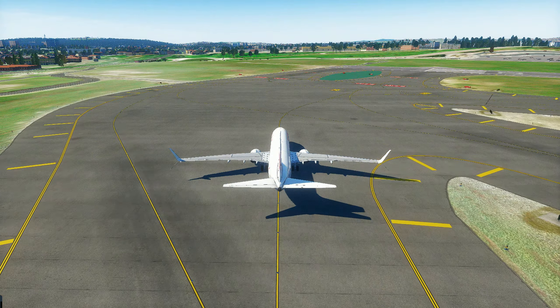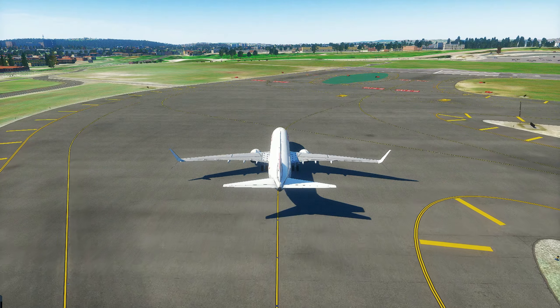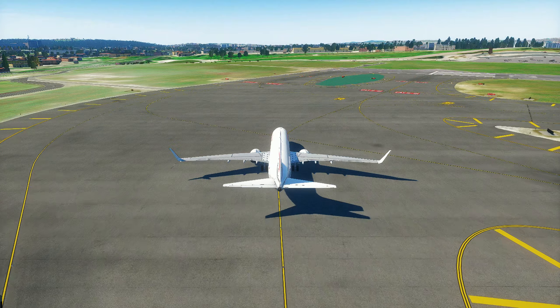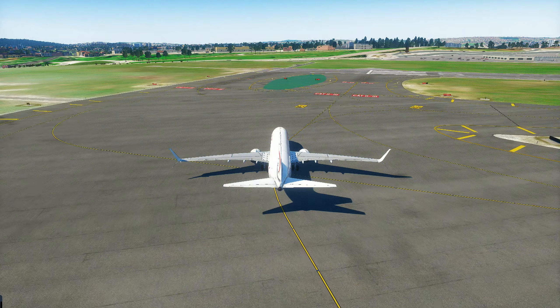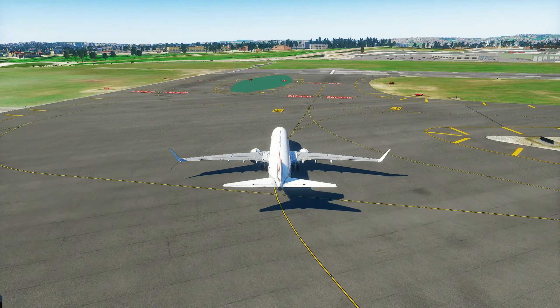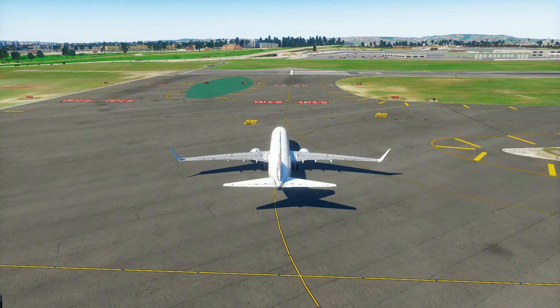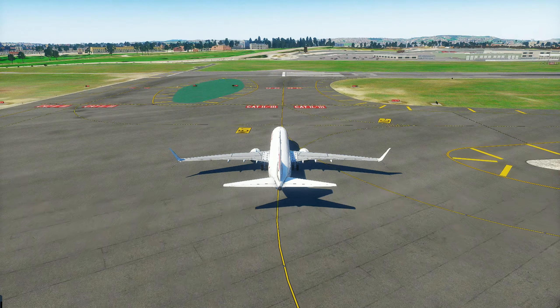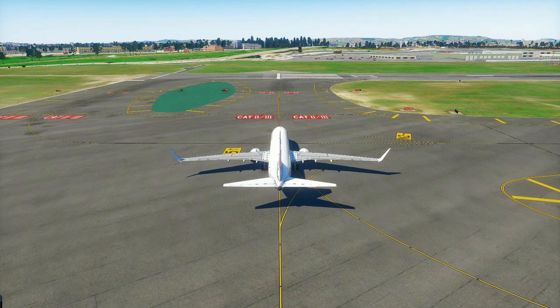They have completely redone the entire engine model — for thrust, the way it behaves, the spool up times, how long it takes the compressor to really get going. We only have 134 passengers so we're not all that heavy. So we will take off from here.